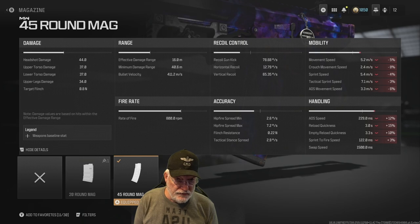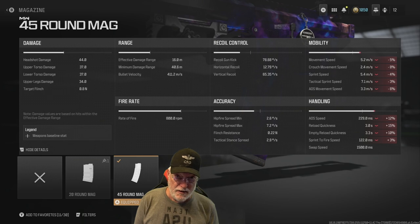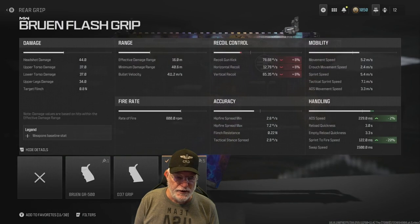Not all of your shots hit — I don't care how good you are. I watched CDL pros the entire season, every game whether online or LAN, and their bullets don't always hit. So having the extra rounds available helps. All of the impacts, except for the ADS speed which is at 229 milliseconds, with a sprint to fire at 122 — average to good. But it's going to work for Grandpa.